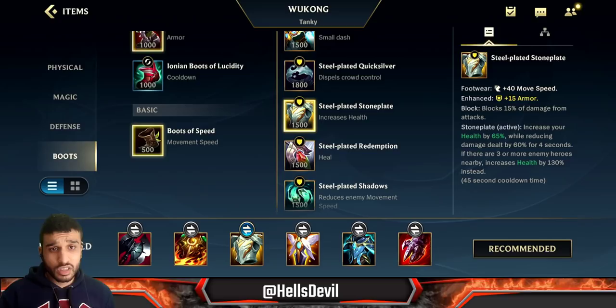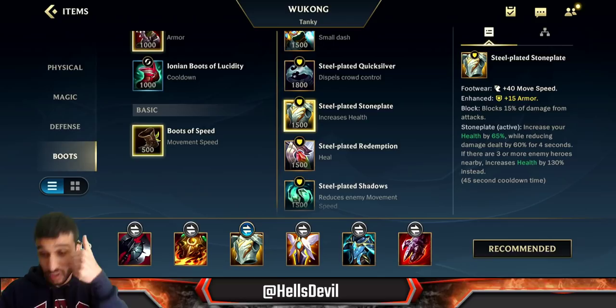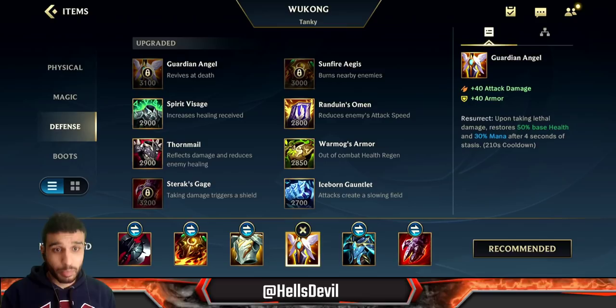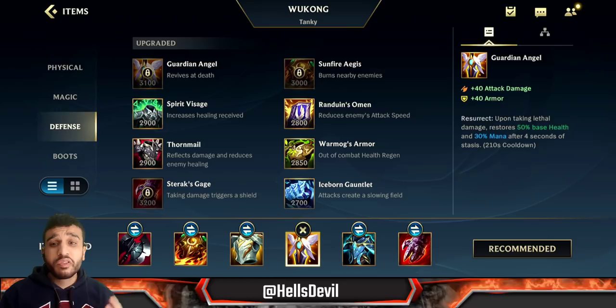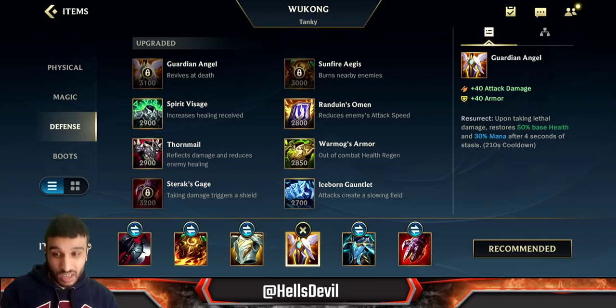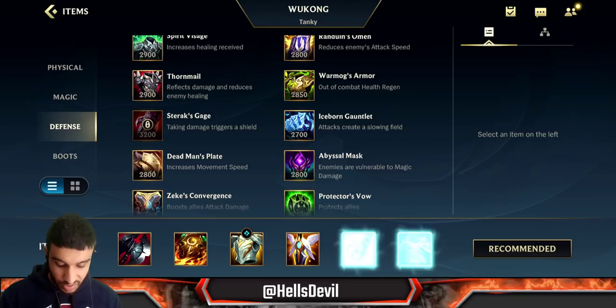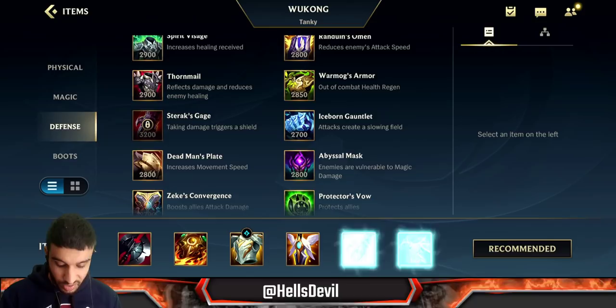For your enchantment you want Stone Plate, which is amazing on Wukong because his first ability heals him for 10% of his max HP - so with Stone Plate that heal is even bigger. You really want to stack a lot of HP and Stone Plate helps massively. For your next item, Guardian Angel is literally perfect for Wukong. At this point you're already incredibly tanky with the two items and Stone Plate, so if the enemy finally manages to kill you, you still have Guardian Angel - it's a very toxic item in the best way. Then you generally want Statikk Shiv, unless the enemy has a lot of magic damage in which case you go Force of Nature.